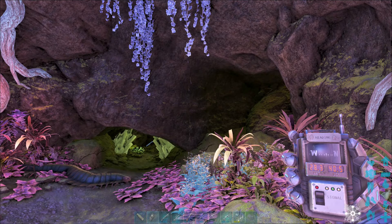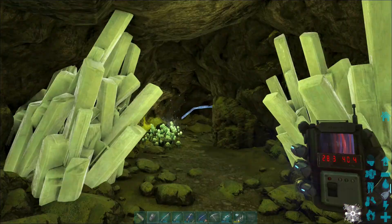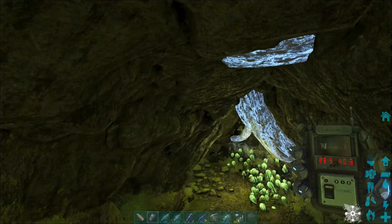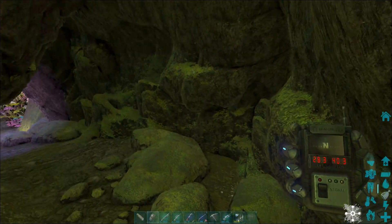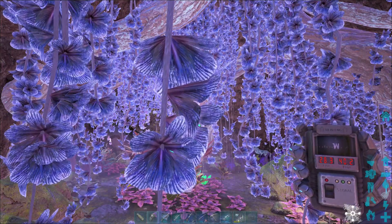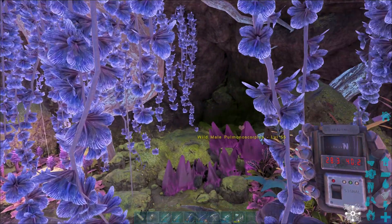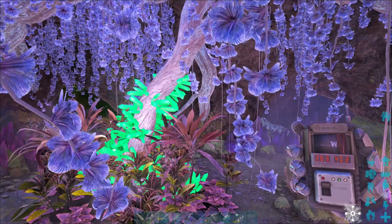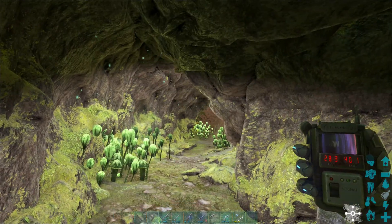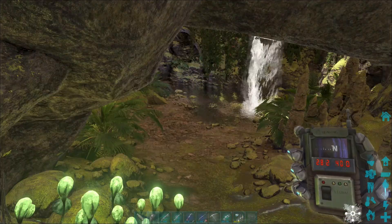That takes us down further into the cave on a downhill slope. Things have loaded in, bringing us into this room. There's only one way to go, so we just follow that, and it brings us to another opening. This one basically has a tree with some green crystals attached to it — if you see that, you are in the right place. Stick to the right and keep going deeper.